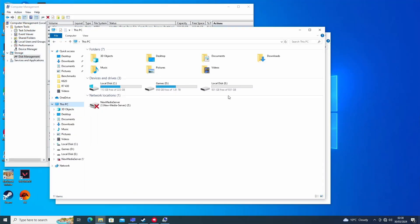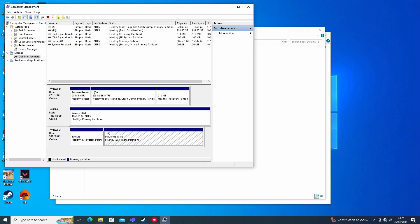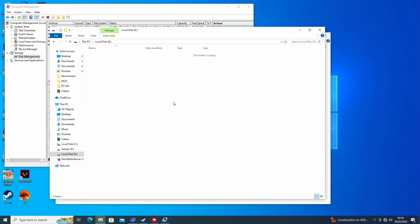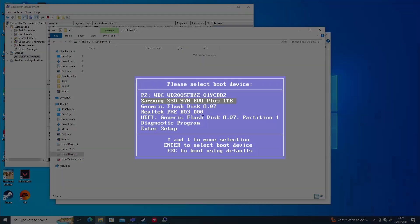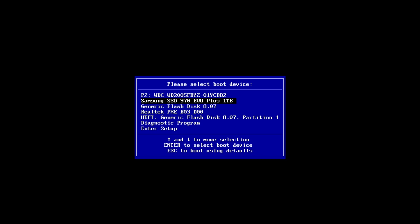Windows 10 supports NVMe drives out of the box, and if you boot the computer from your existing boot disk, you'll see it added as a new disk that you can start using straight away. But as we want to be running Windows from our fastest disk, can we boot from it? Your computer's BIOS will need to support booting from an NVMe drive, unless you want to use a USB drive to load a bootloader for your NVMe drive. Thankfully, the Fujitsu supports booting from NVMe drives, so we don't have to mess around with USB bootloaders.